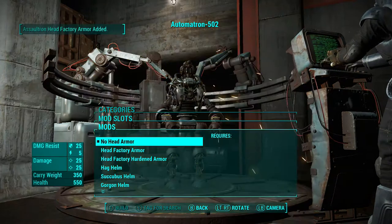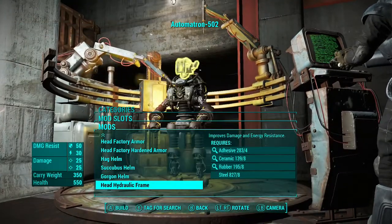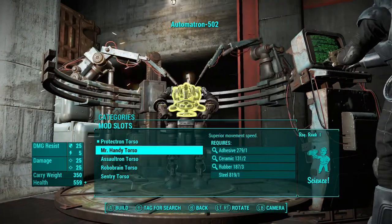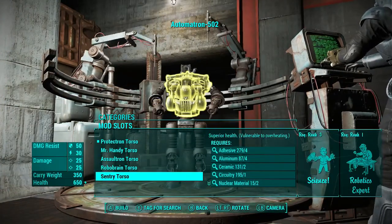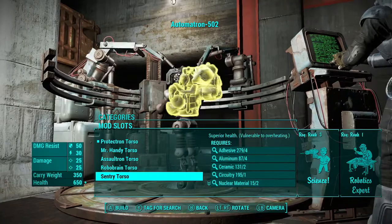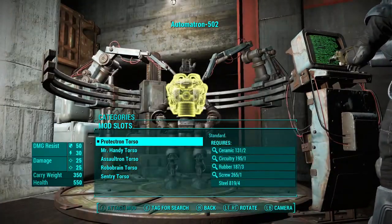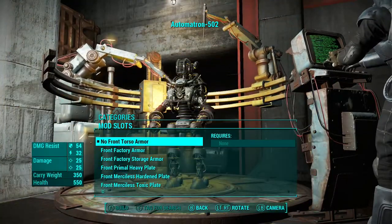Let's go no head armor. Yeah, let's have a hydraulic frame. Century torso? No, that's too big. Let's keep the Protectron — it's a marksman though. If it's a marksman you just want a sort of front frame.